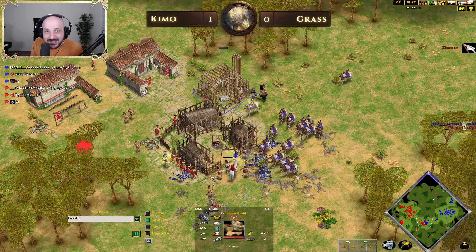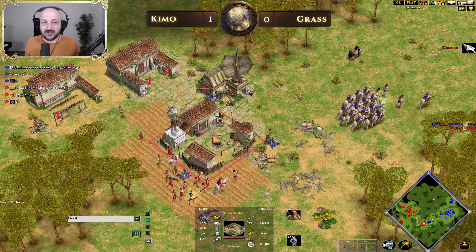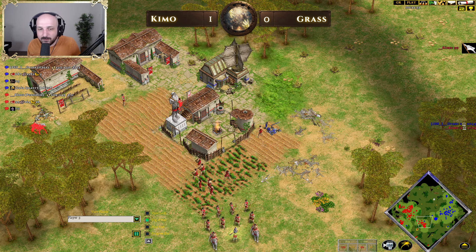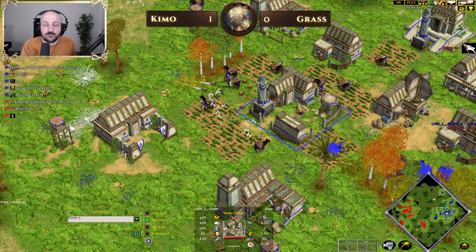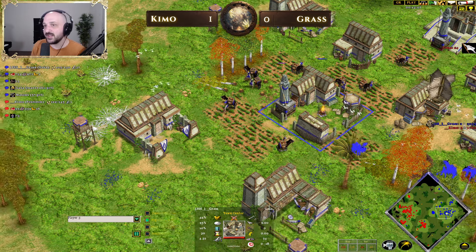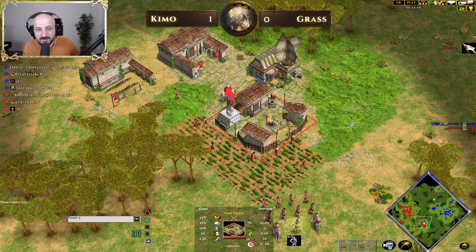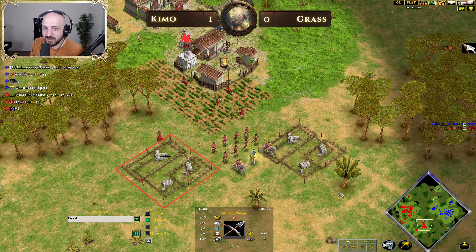Ceasefire goes off. The economic guild comes up — will the town center get up? Yes it does, but Grass has gotten literally everything he wants. He's forced the Ceasefire and gotten the economic guild. Grass now has options: get a third town center during Ceasefire, go Heroic age for a timing push, or even go Mythic age. Chemo has lost so many units that getting to Heroic age is going to be very difficult. Villages are getting spread out across different gold mines across the map.